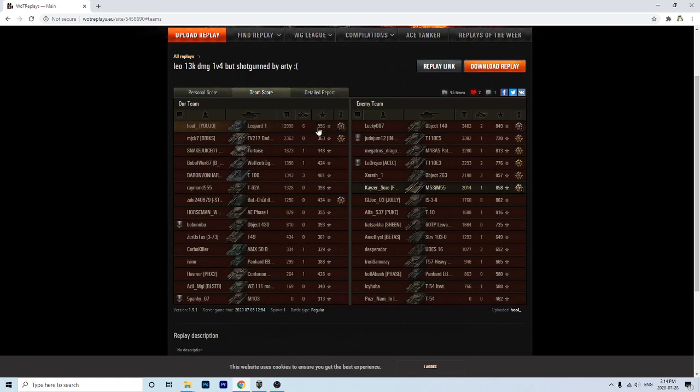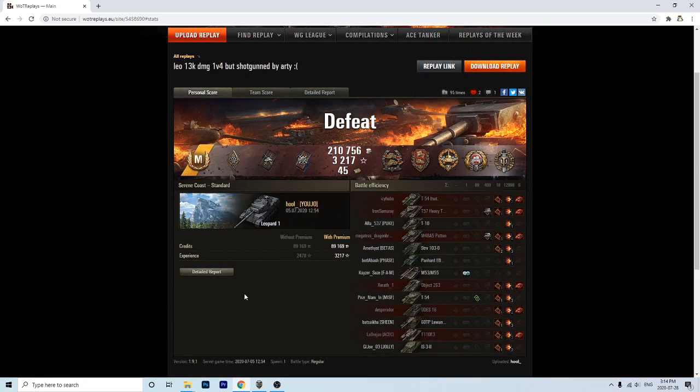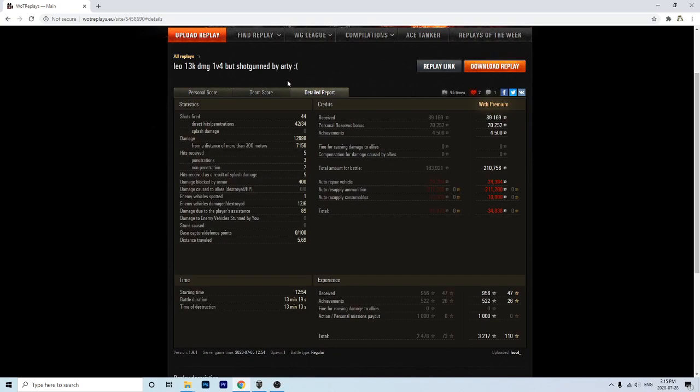That was 210,000 credits, 13,000 damage — he was 2 HP off from 13,000. If he had hit one more shot on the Artie it would have been a 13k game. Regardless, it's basically a 13k game. What a game — that was only 1,000 base XP; I suspect a lot of that is because he was sniping. Still got a mastery badge. The Leopard 1 looks like one of the most fun tanks in the game right now, and it's making me want to get one — I have the free XP for it and I suspect I will, because this replay and a couple others I've seen today have absolutely sold me on this tank. He fired all gold; I really don't care — it's tier 10, the meta almost requires it. That was a phenomenal game; I really enjoyed watching that. Thanks so much for posting this on WattReplays. If you like this video and want to see more, be sure to hit the like and subscribe button. Hope to see you around — later guys, bye-bye.